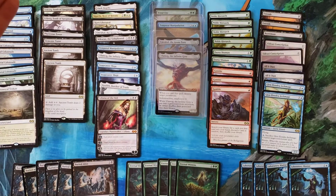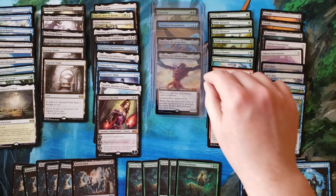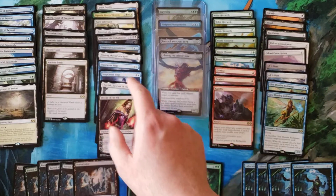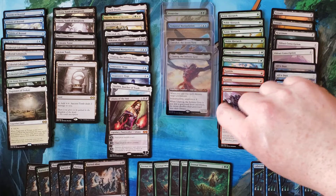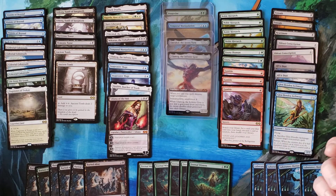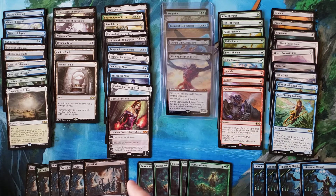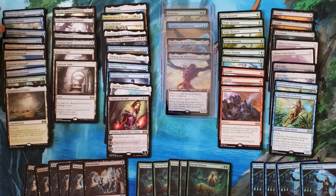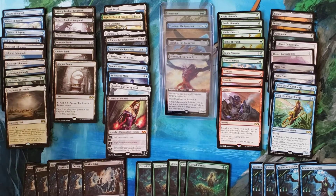Right off the bat as far as mythics go: I got Ulamog in both the extended art foil and regular, Temporal Manipulation in the extended art foil and a regular one in foil, Liliana, Kozilek, two Snapcaster Mages, Mikaeus, Karn, Dark Depths, Urborg in both the foil and the regular, Phyrexian Tower, and Demonic Tutor.